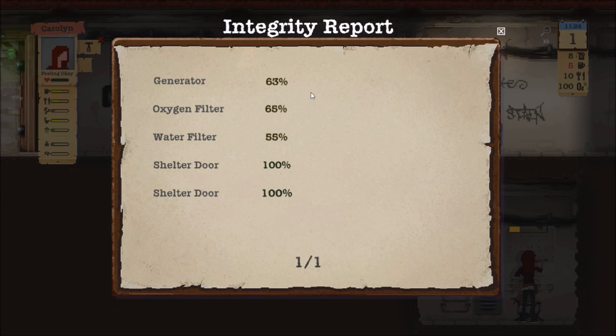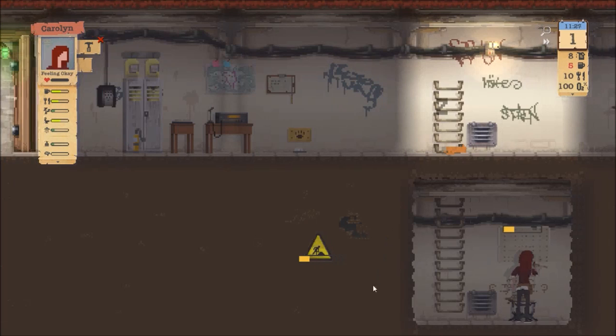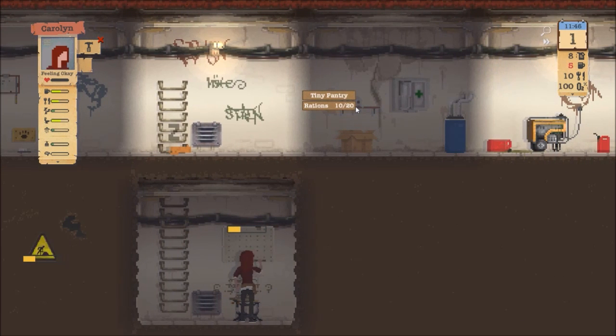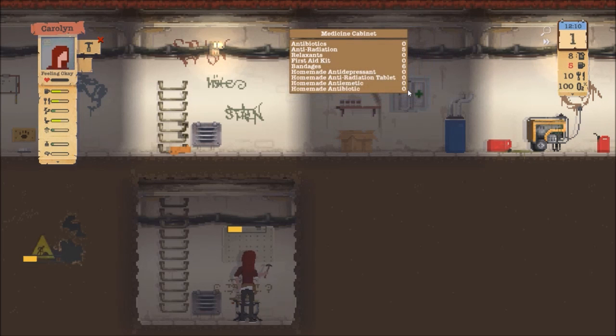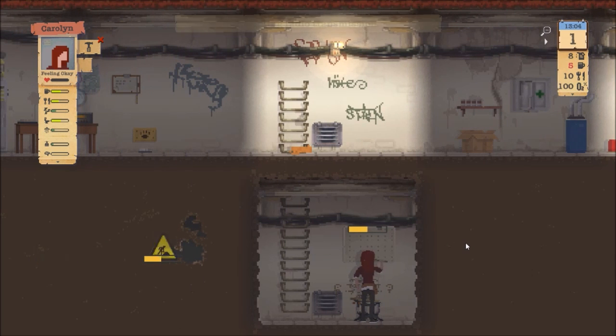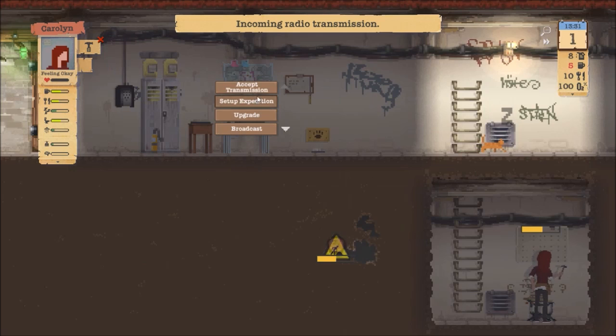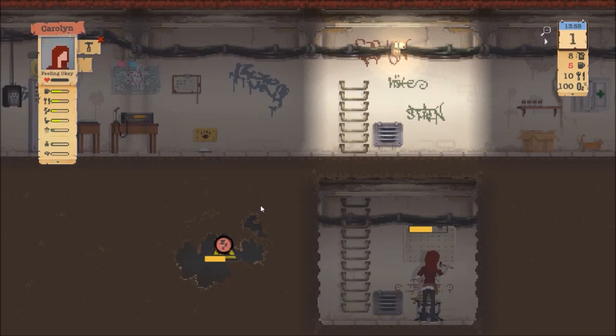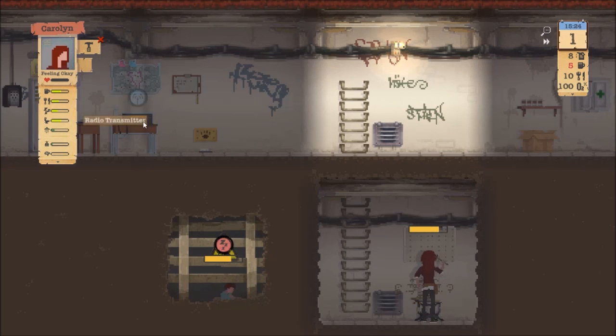The generator is at sixty-three percent, the oxygen filter is at sixty-five, and the water filter is at fifty-five. I will probably get them on that after this. We have ten food right now so we're good for a little while. We also have five anti-rads and six bandages. Speed up. Incoming radio transmission — Elizabeth here, we've stumbled across a small farm and it looks like it might have some good loot. Want us to look? Yep, take a look.